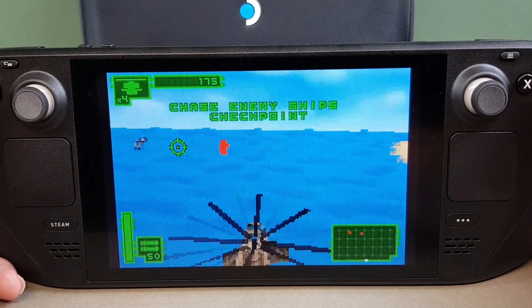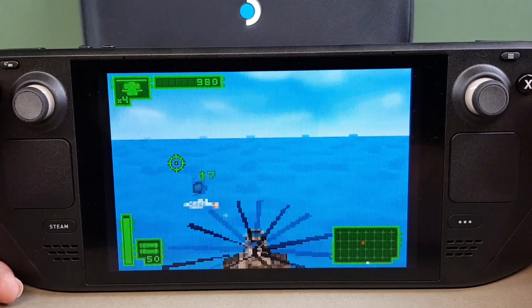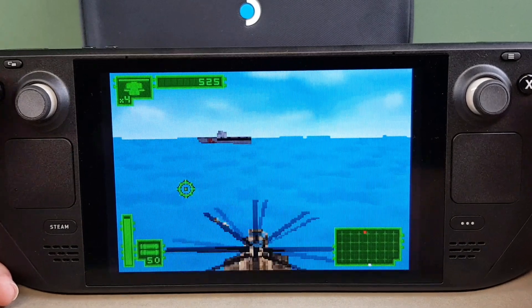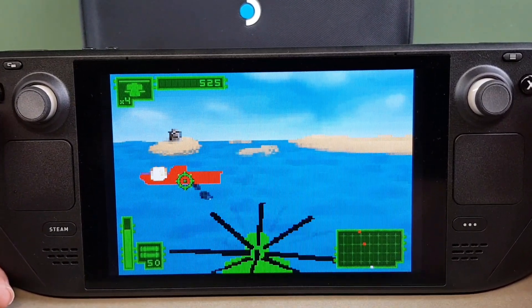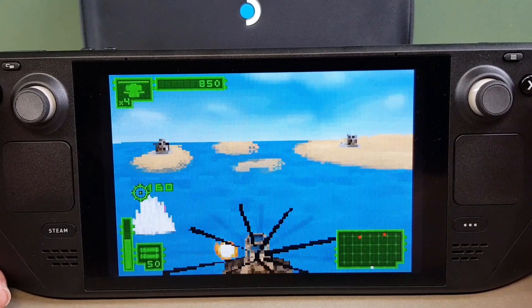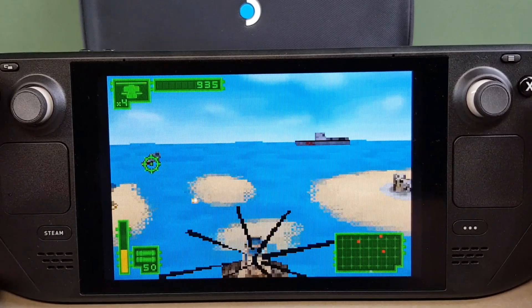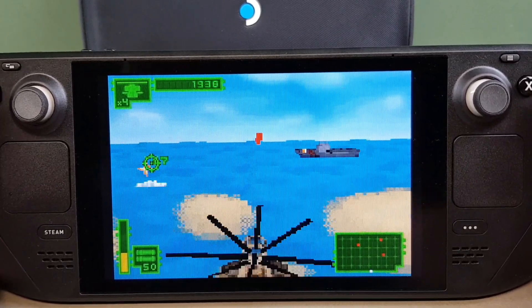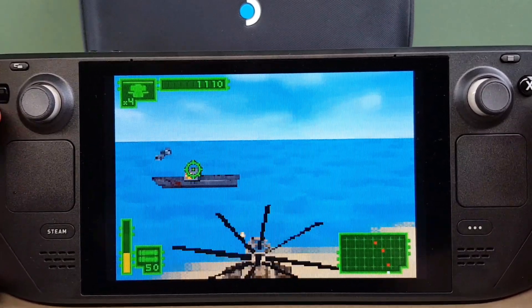This one's called Blades of Thunder, and I think I vaguely remember playing it before but not on the Game Boy Advance system. Basically you just have to hit anything that's on screen. Initially it's boats, and they're firing missiles at you and your chopper. You've got static and moving boats coming up. It's pretty good actually. You can see using the little radar on the bottom right where the enemies are.